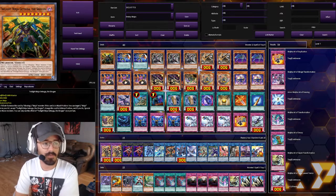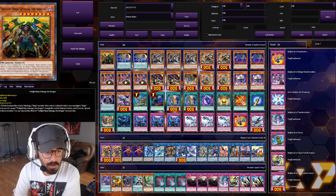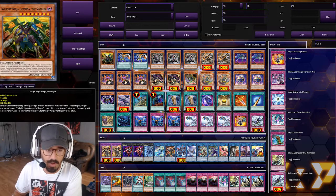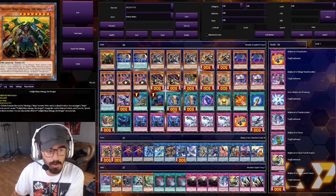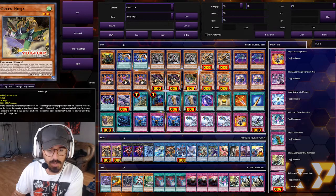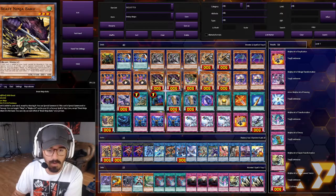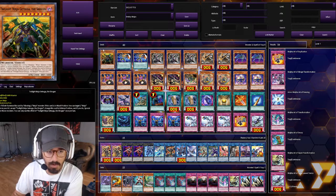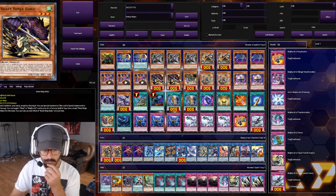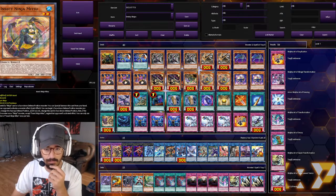Starting off, we have the Twilight Ninja Getsuga, the Shogun. Very great card — kind of like Goki Rematch as a monster effect. Whenever you have it in attack mode, you can change it to defense mode and special summon two ninjas from the grave. You want to do this to abuse your Hanzo abilities, especially with new ninjas like Baku, who can special summon when added to the hand. So you go Shogun into Hanzo into Baku, and even into Mitsu if you double Hanzo.